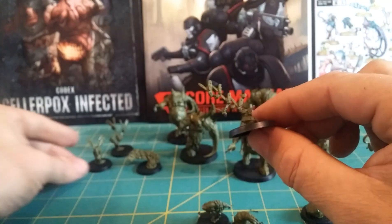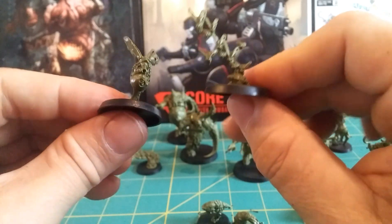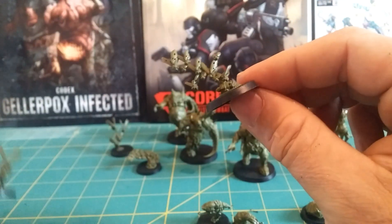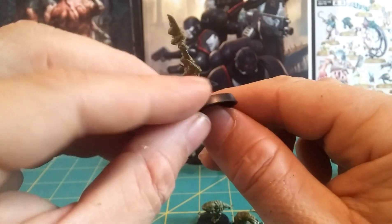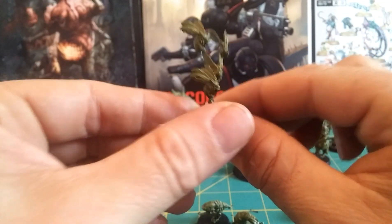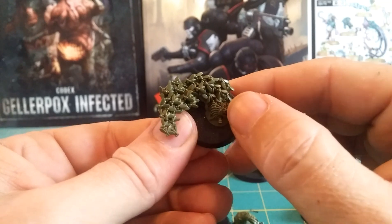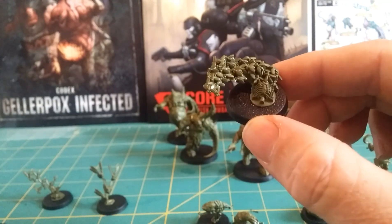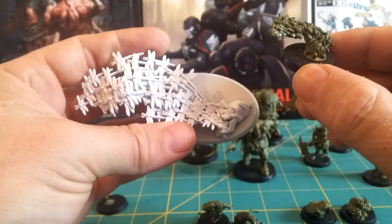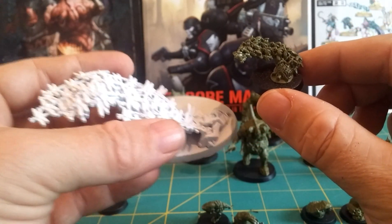And the Eyebite swarms — little bloat flies. A little bloat drone there — stick a Nurgling on the back of him. And lastly, this one where it's all flying out of the ribcage. That one reminds me quite a bit of the Malign Sorcery — where it's flying out of the head. You could do a whole scenery thing with this.